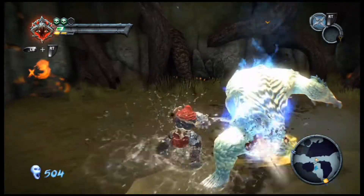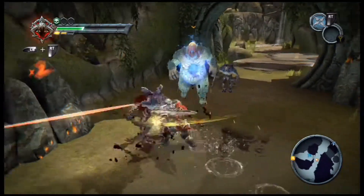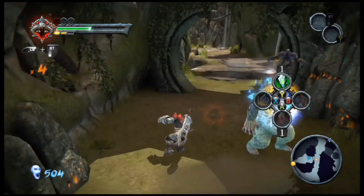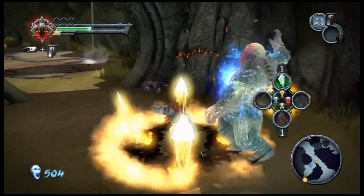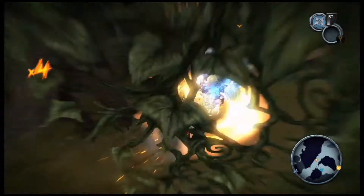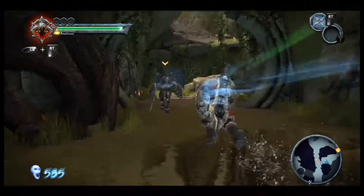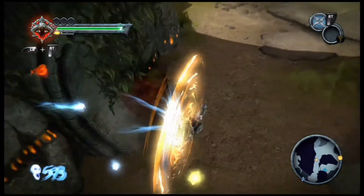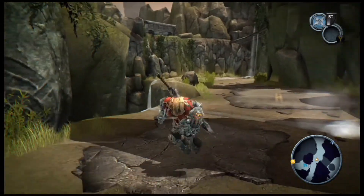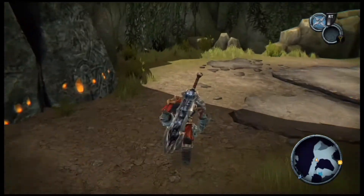Oh, I'm getting my butt kicked. I'm pressing the wrong button - ow. There we go, it's the left bumper. I kept pressing the right bumper for some reason. I got really close to dying right there. I took a lot of damage - that was really poor. Anyways, that's the whole Drowned Pass now that we've checked it all out.